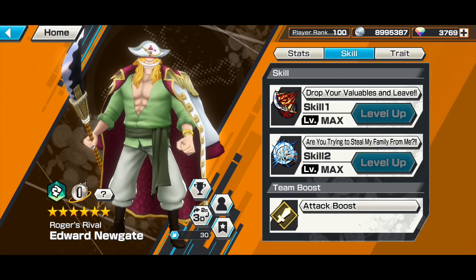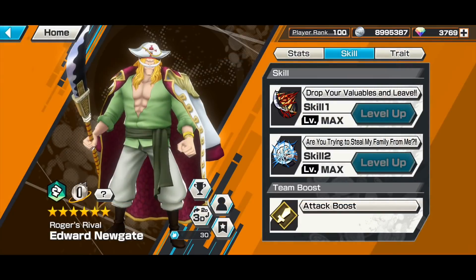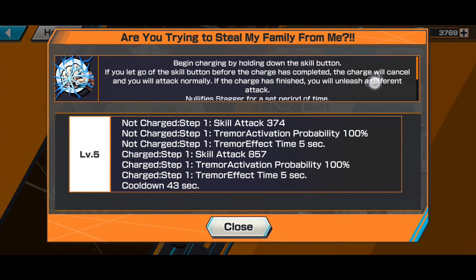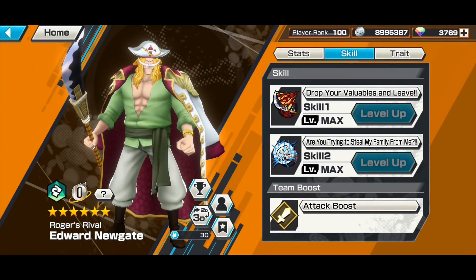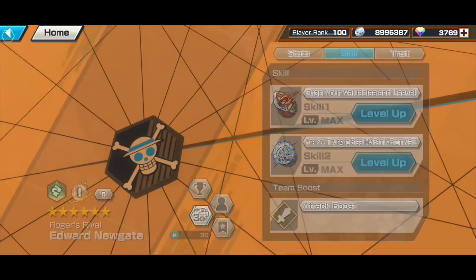Skill one is a long-range attack but it kind of feels mid-range to be honest. Skill two is a charge skill — if you charge it, it becomes a long-range skill with reach more or less like Shanks; if you don't charge it, it's more of a mid-range attack. Both skills actually give you 100% chance to inflict tremor, which is really cool.